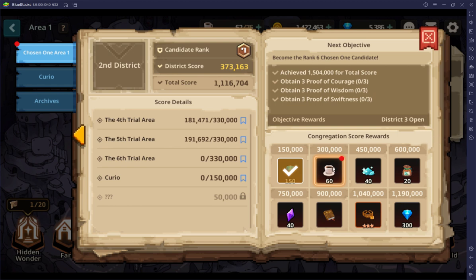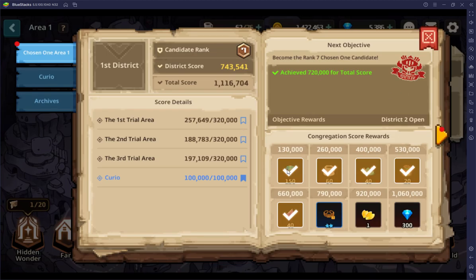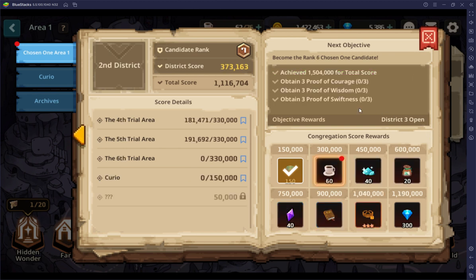Only certain stats are going on right there. You also get rewards just by hitting certain resistance thresholds. There are also these things — proof of courage, wisdom, swiftness — I'm not sure what those are, but I'm sure we'll get there sometime. I'm also not sure what kind of relic that is. Still things to learn.